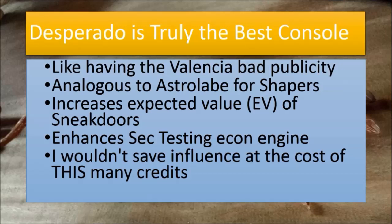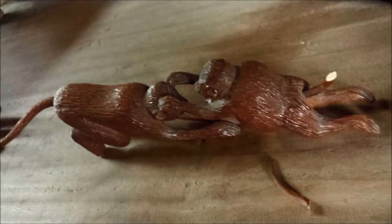Even though Forger and maybe Reflection seem very tempting, Turntable is kind of iffy because it does something different — it prevents the corp from winning by swapping out their Astro token. However, at the end of the day, I'm paying one more influence for that Turntable and it doesn't give the huge economic swing that Desperado would. I think I still would have won this game without Turntable, but that's mostly because my opponent misplayed on a lot of runs. Oh boy, that Desperado would have done so much work. What can I say? If you weren't a believer before, I hope you have been well and truly convinced by the numbers and statistics. Thanks for watching and happy netrunning, goodbye.